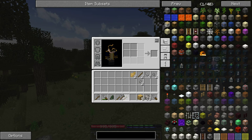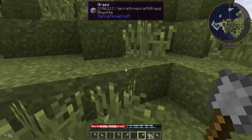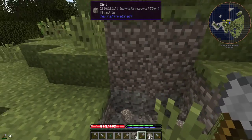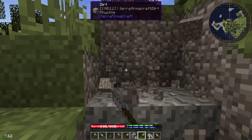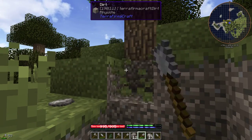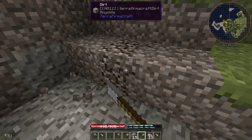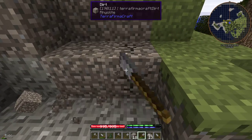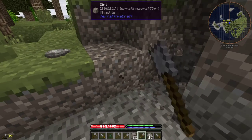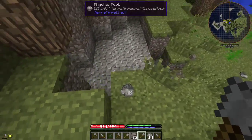Another thing we're going to need is some dirt. The quickest way is to knock out blocks from underneath the grass blocks, because these take longer to break but when they fall they turn into plain dirt blocks and you can dig them out much more quickly. We're going to get maybe a stack of these — and that means 32 blocks, because stack sizes are reduced in this mod pack.